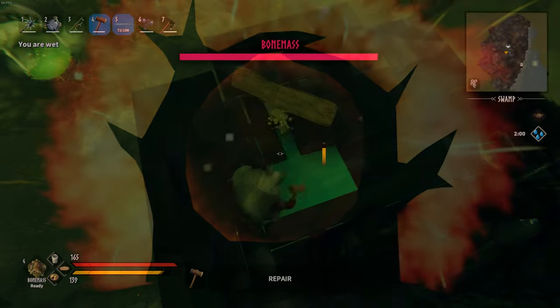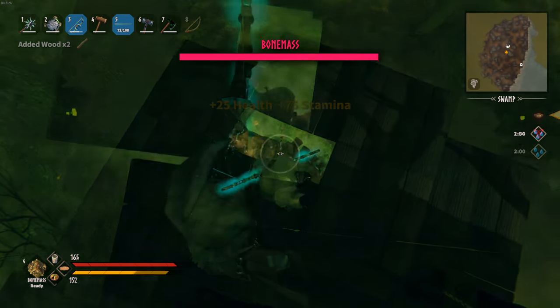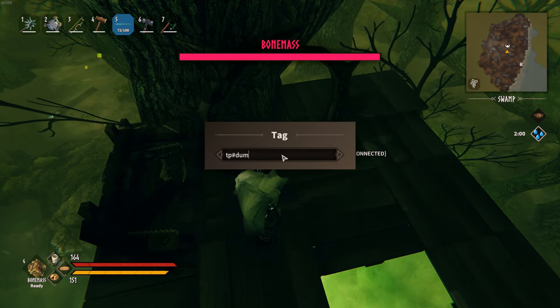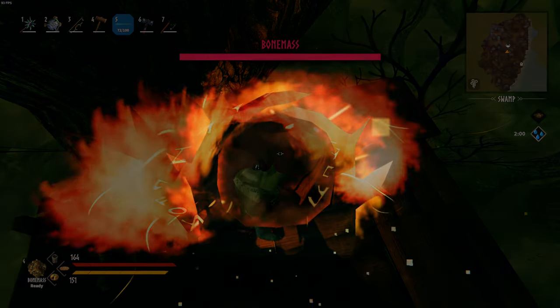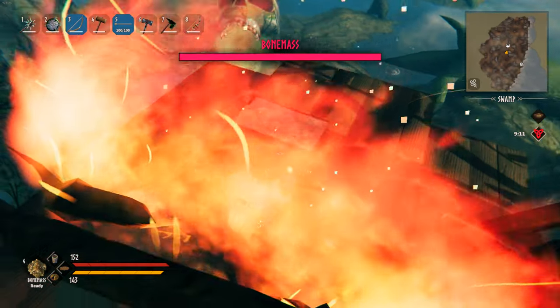Lure the big guy beneath the tree and jump into the portal before Bonemass is going to destroy it. Then make a hole somewhere on the platform. If you see the boss and you can hit him with arrows, it means you did everything correctly. Now change your portal name to 'tp#dummy' again, head back to your base, craft tons of arrows, and once you head back through the portal, you can start your training session.